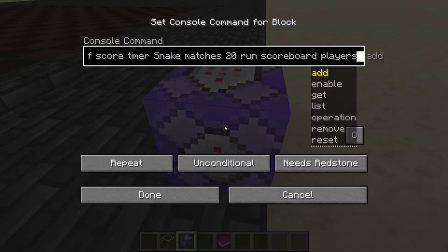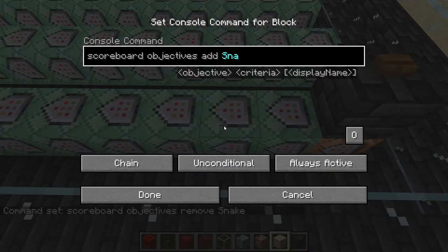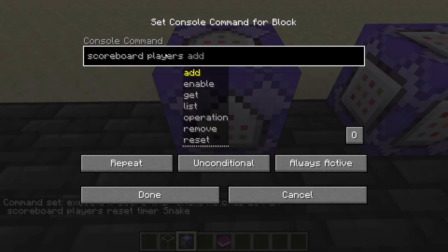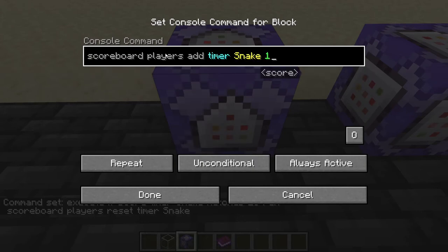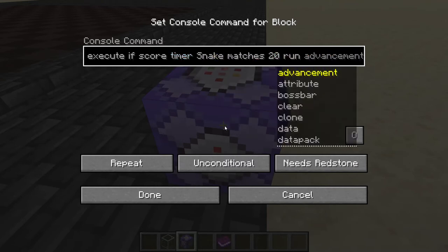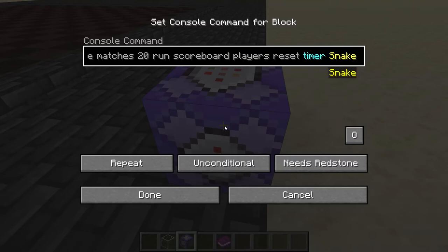Scoreboard and timer are two pretty simple concepts. For the scoreboard, we are just basically creating a scoreboard. The timer just takes two command blocks: one which always sets one point to a specific player within the scoreboard, and one which reacts when the score reaches a certain number, then sends a signal, resets the score, and the process repeats.